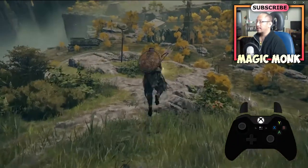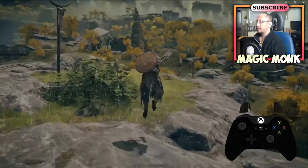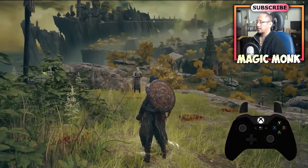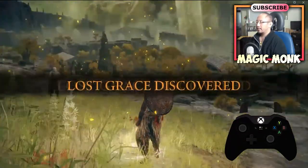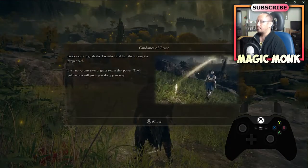We're now going to show you how to get to the first mount. Your mount is actually called Torrent. I'm going to charge the lost grace so next time if I die I can revive here, or I can teleport here anytime.